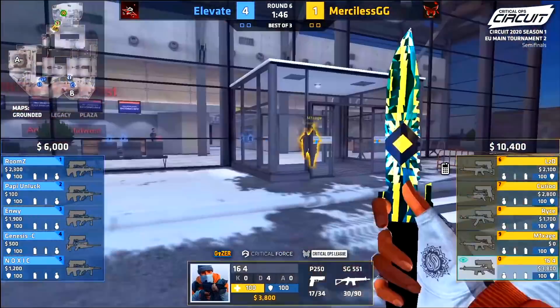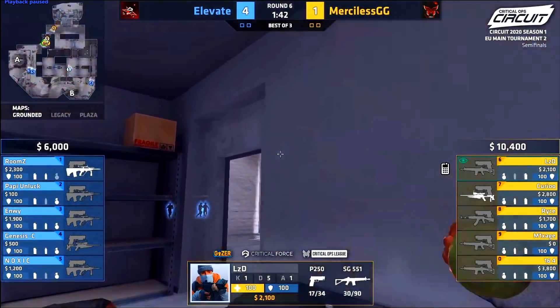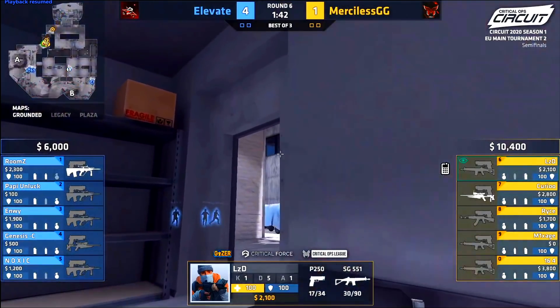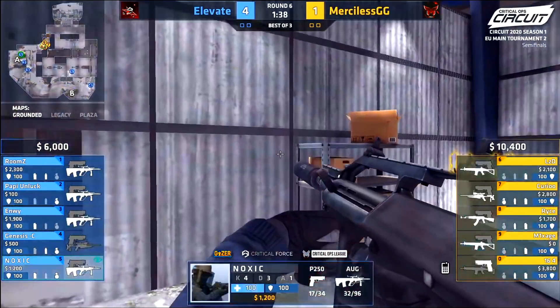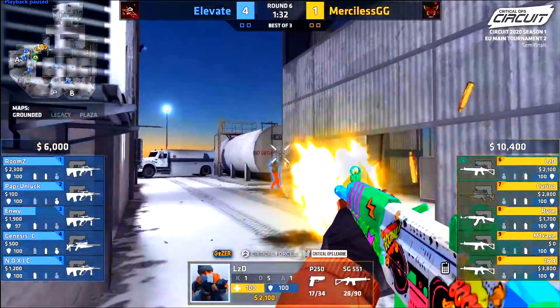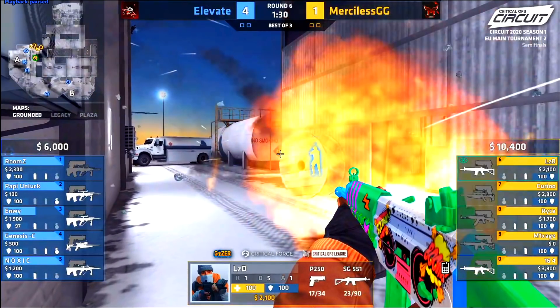Round six is basically the same scenario but with guns. Elevate play slightly differently — some players over towards B mid and B long. Merciless go very quickly onto the A bomb site, not waiting for rotations. They full-on rush towards the A site and throw almost all their nades and flashes within the first couple of seconds. Merciless expend a lot of utility early, leaving them without resources, while Rooms is already ready and waiting to rotate.